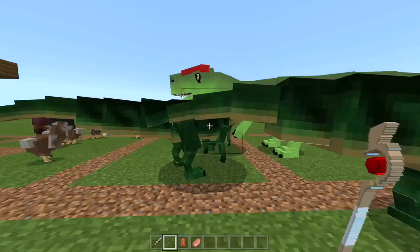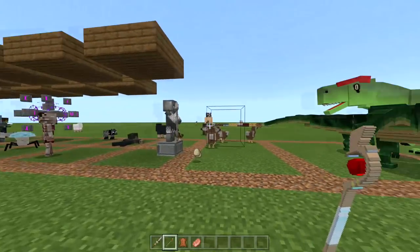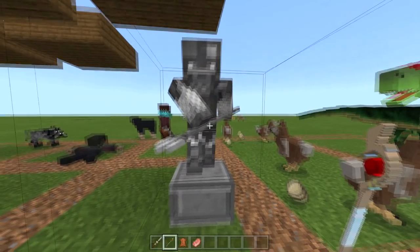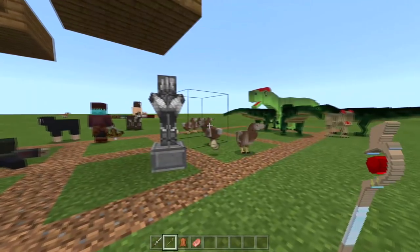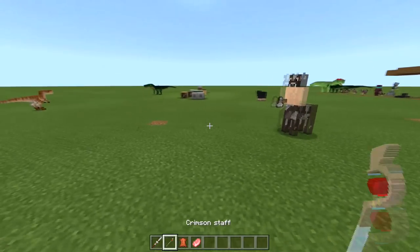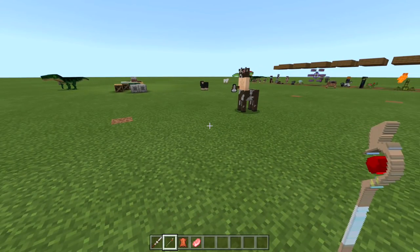I didn't want to do this tutorial at first because it's such a big download and a lot of people are going to have issues. But if you're having issues, go ahead and join my Discord — the invite link is in the description. Look at this gargoyle guy — he moves around and then stands still like a statue. It's pretty terrifying.